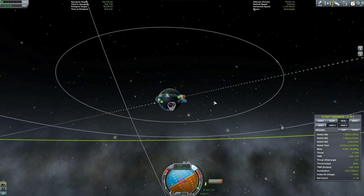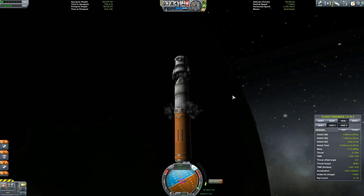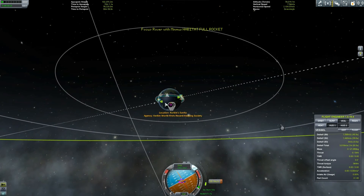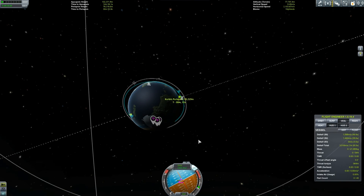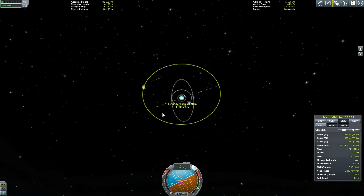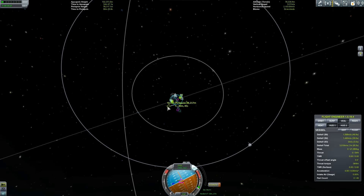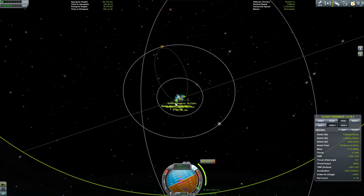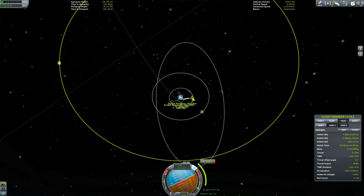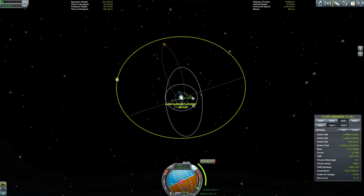We finished that stage. I'm kind of happy with that maneuver — the descending node is now minus 0.9, which is actually fine. It looks like we'll get an encounter if we do a maneuver here. For now I'm going to execute this maneuver, and you will rejoin me when I'm on my approach to Minmus.